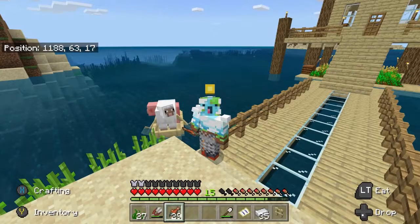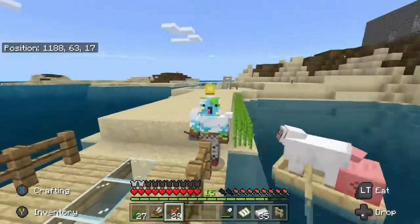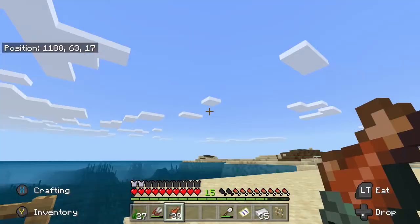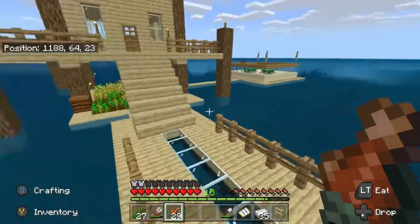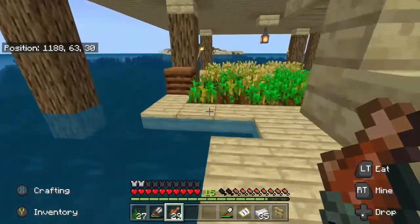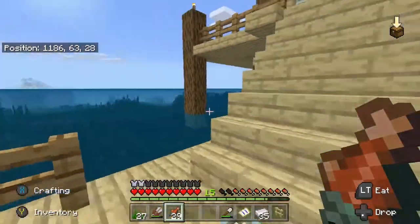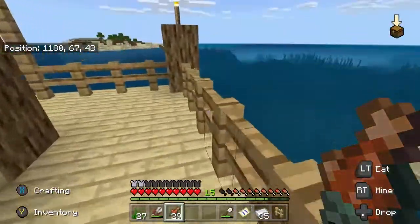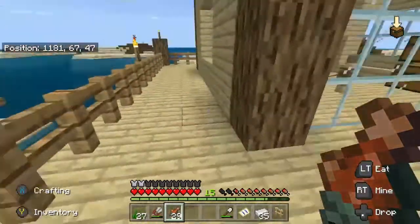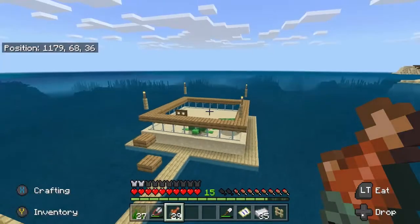Okay, so the quest for more turtles has not gone quite to plan, but we found some more friends, we found some diamond, we found some buried treasure, so all in all I'd say this is actually quite a successful episode. Next episode we will be building another little off-site farm for the sheep and the pigs, and maybe even trying to make some automated sugar cane or kelp farms as well — and also trying to get some more goddamn turtles.